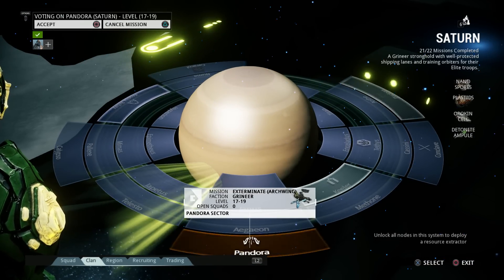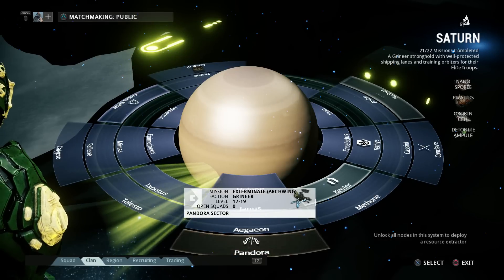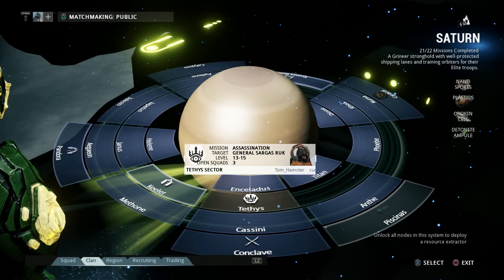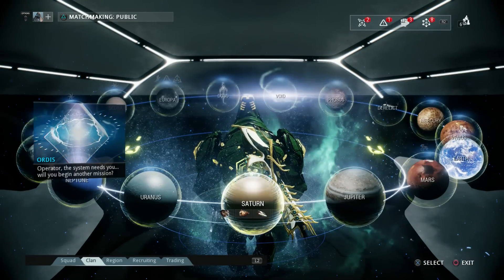Saturn is where you get the Ember. You're fighting General Sargas Ruk. That's where you get Ember.